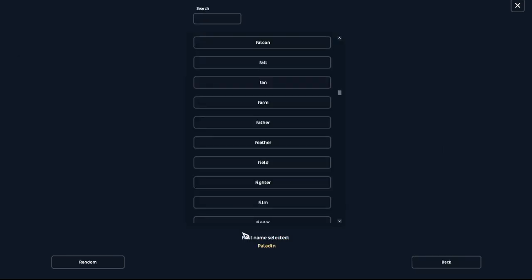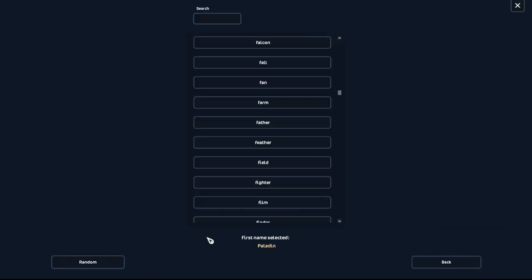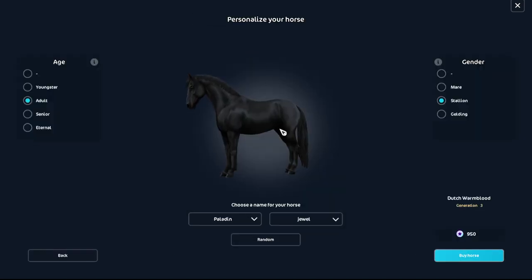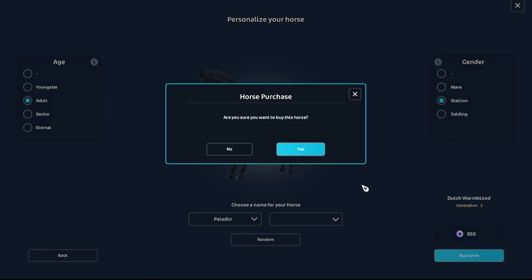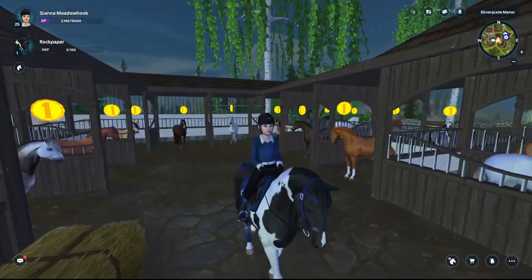Paladin. I like that. Let's see if we want to add anything onto it. It's kind of a weird name to add something onto. There are so many names now, some of them are very questionable. Maybe something like Jewel? Paladin Jewel? I guess we'll just go with Paladin. Should we ride him too, or just send him to the stable? I think we'll just send him to the stable. The veins on his face. I don't buy a lot of black horses, but I bought two today.